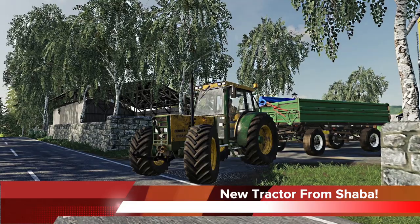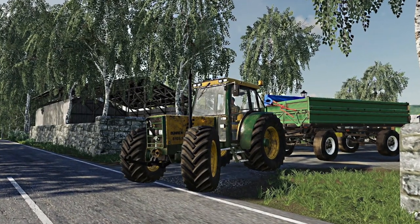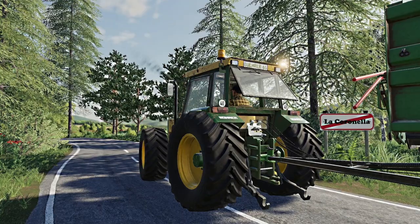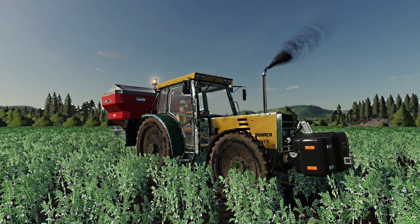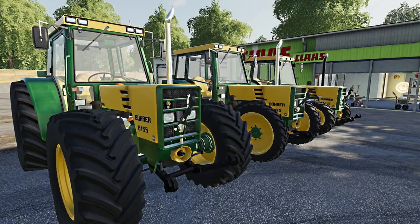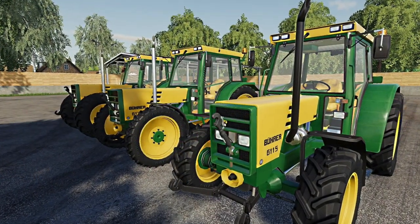Shabba has officially sent off their Bürer Series 6 edition off to Giants for testing. This is the original Giant Software tractor model from FS15 and it has been modified to fit FS19. The model was almost completely modified in Blender, separating pieces and allocating different materials to it. It's going to have a starting cost of $48,000 with three different engine configurations, including 105, 135, and 165 variations.